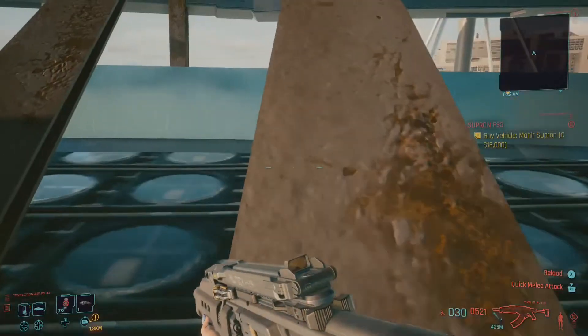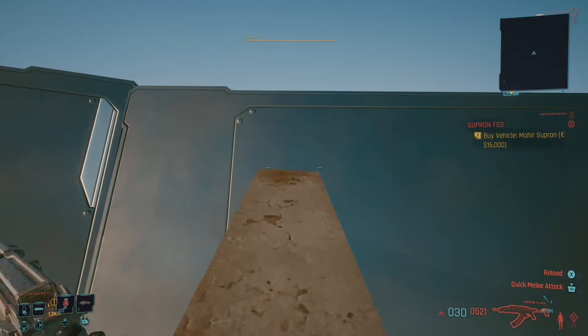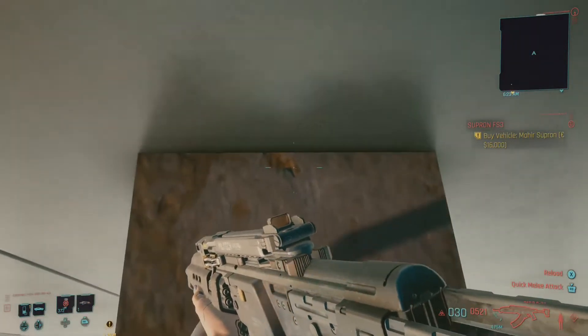If you want to get higher up onto the digital billboards, all you have to do is walk up the support structure, spawn a vehicle behind you, use it as a step, and use the double jump facility to get higher up.